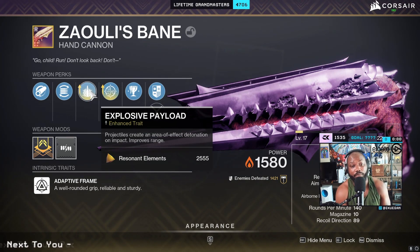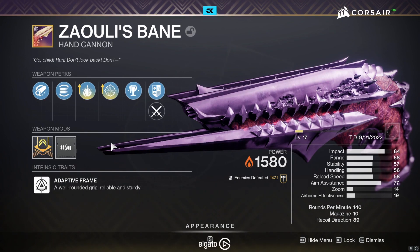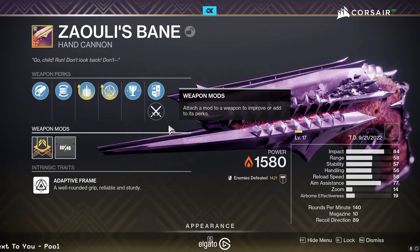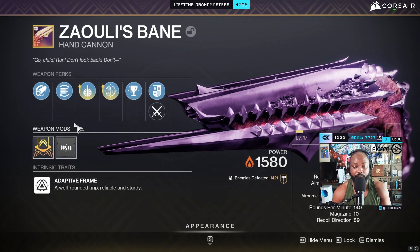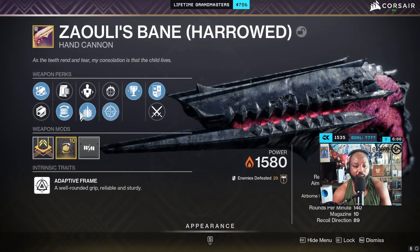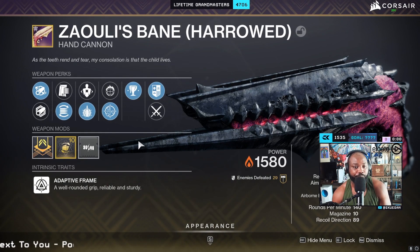For my masterwork I went with handling. My range, stability, handling, and reload are all in a good spot — the only thing I'm adding here is handling. This is the roll I wanted and it's what I'm going to use in end game for GMs. I will eventually craft another roll with Incandescent, but for now I don't feel the need. I got lucky and was able to try out the Adept version before crafting, so I got to see if I liked it.